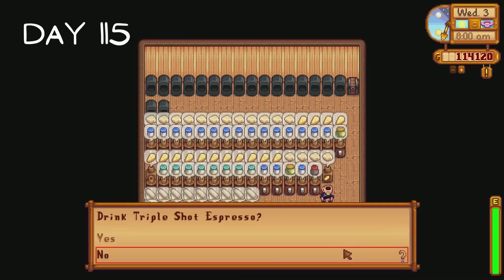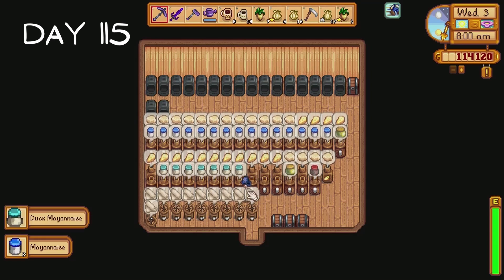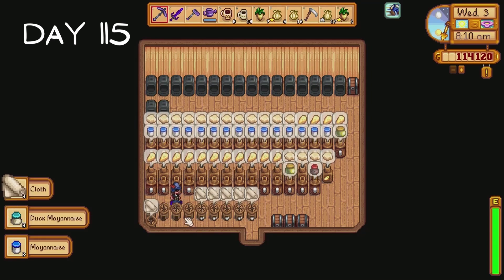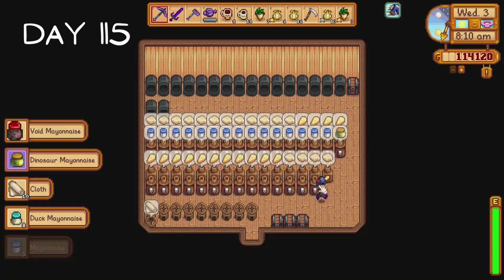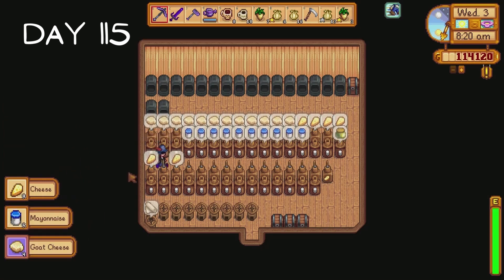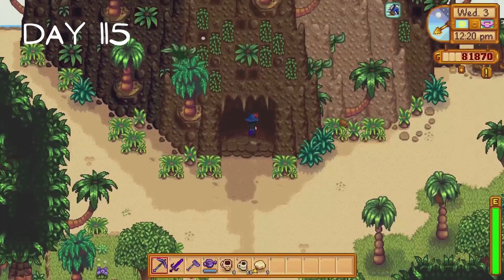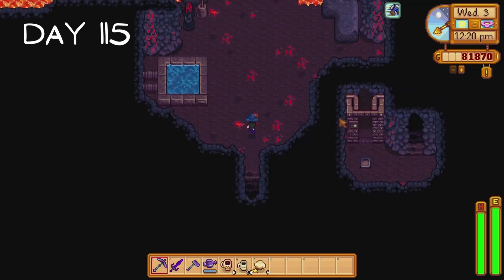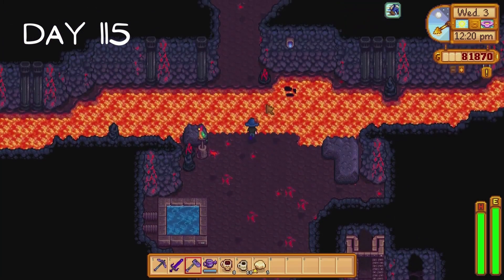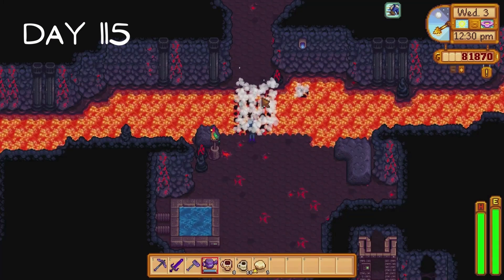Day 115 is a big collection day. I really need to pick up our cheese and mayo more often, and I need to keep all of these machines working more frequently too. I want to have the most efficient farm that anybody has ever seen by the end of the second year. I ask Robin to upgrade her shed then I head to Ginger Island where I spend the rest of the day in the volcano dungeon. I want to unlock Mr. Key's walnut room this month so we're going to be spending a good bit of time on Ginger Island.